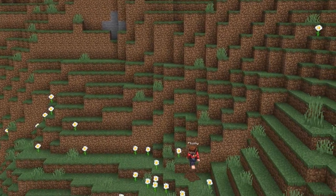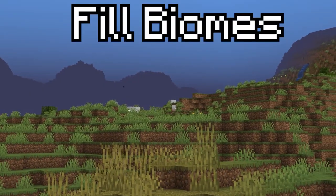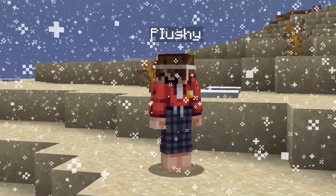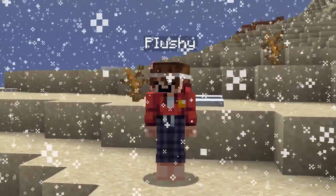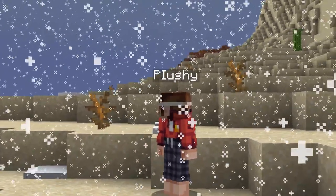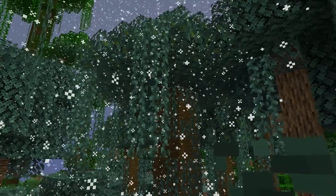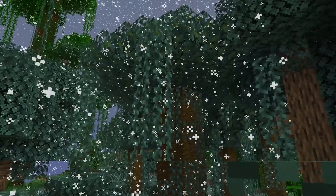You can actually now fill biomes in the brand new 1.20 update. For example, if you want to have snow in a desert biome, by filling the area with a snow biome, it will actually snow. You can make a lot of crazy combinations with this, like a nether sky in a cherry blossom biome, or even snow in a jungle biome.